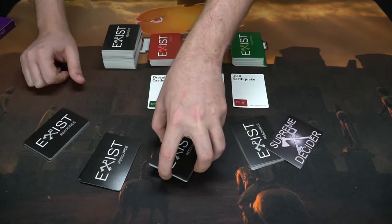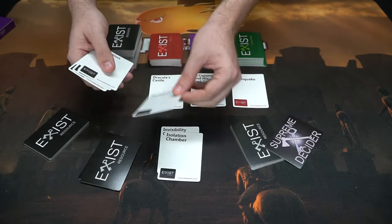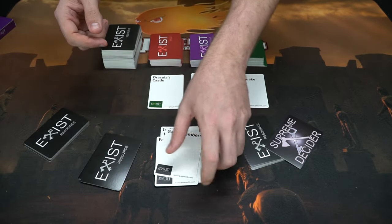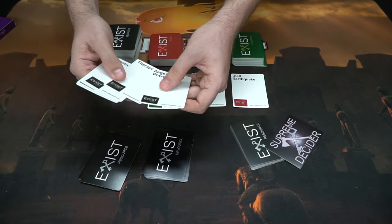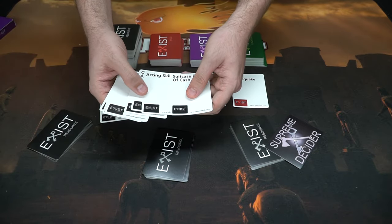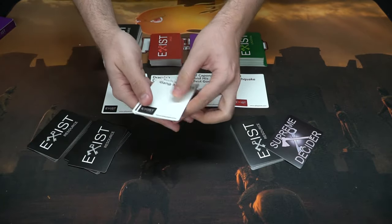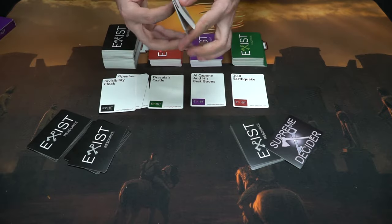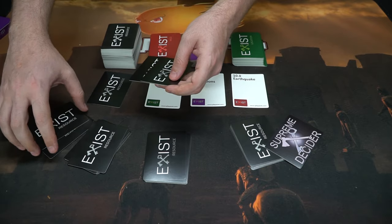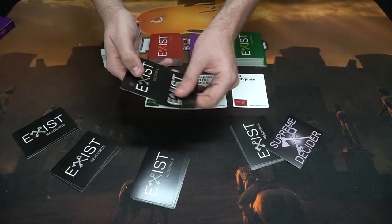Each player selects what they want to use from their hand — options like an invisibility cloak, isolation chamber, persuasiveness, extension ladder, exorcist, gang members, immortality, or opening a portal to another dimension. You select the card you want and place it face down so that nobody knows who put what down, especially the Supreme Decider, who then takes all the cards and shuffles them up.